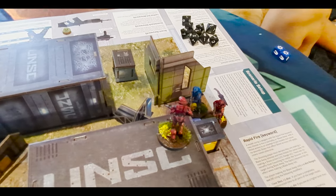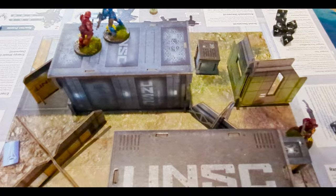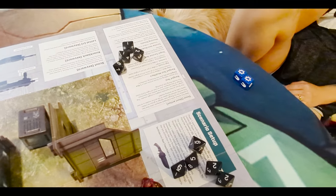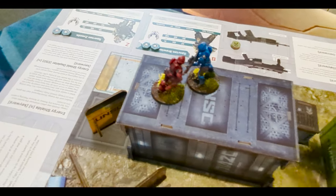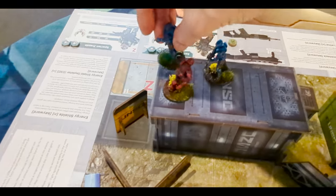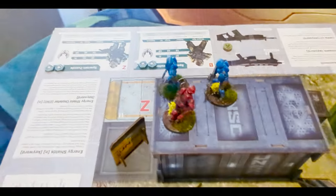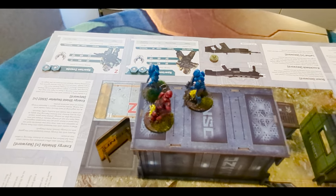For melee and assault, when you charge you start on three dice and get plus two for charging. If the target model was hurt, you get plus one more dice. If it was pinned when you started fighting, you get plus one more. If you have a friend nearby, you also get one more dice. So a model can stack up a large dice pool for melee with all those benefits.